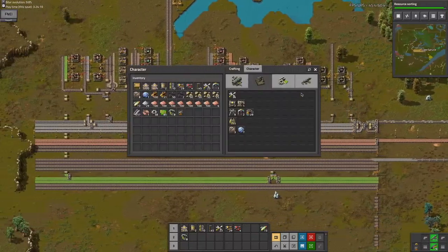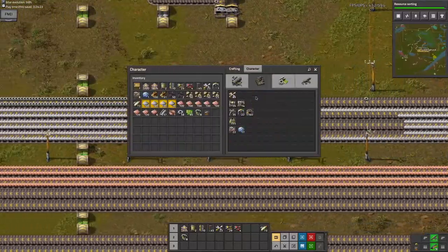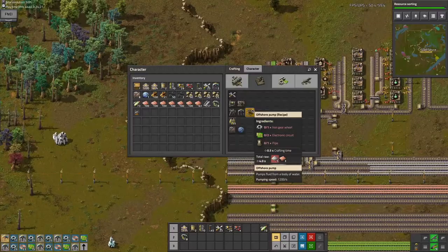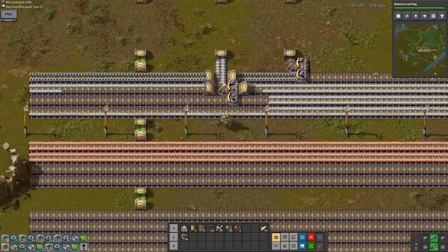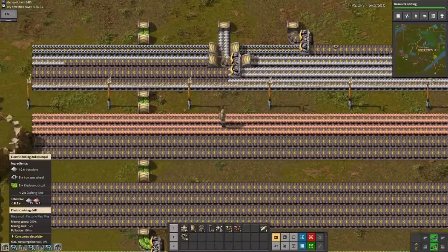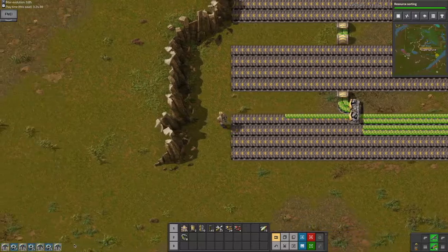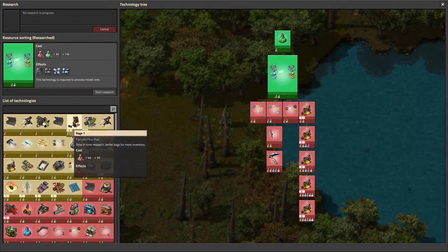I will just be crafting a whole bunch more of these as I get more iron. I even need green circuits for some of these, so I'll just grab the green circuits right off the belts. And here is the research: resource sorting. This is big.